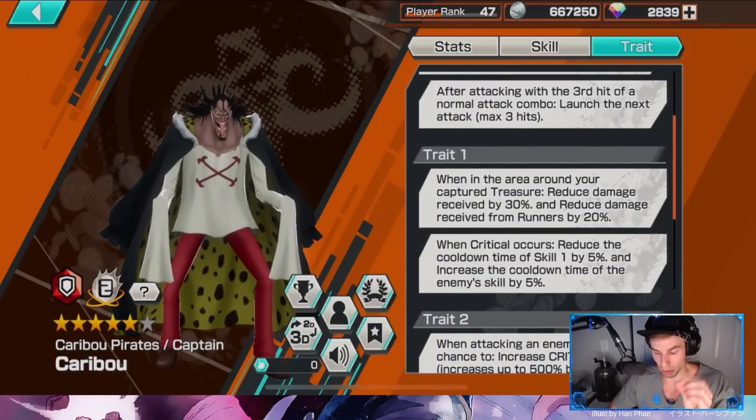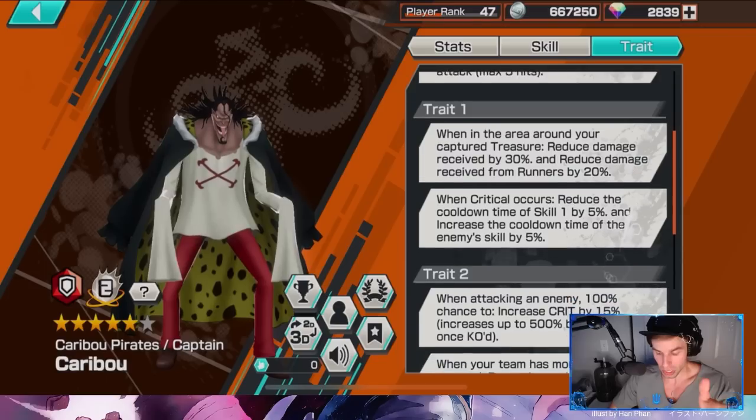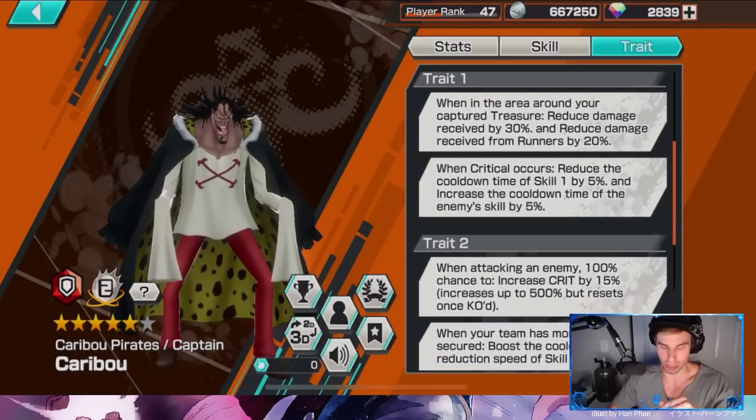When attacking with the third hit of your normal attack combo, launch the next three attacks. This one's kind of weird — I got to try this out in Battle 100. You press and just keep pressing, and as long as it hits an enemy it will continue to go, like a swamp move. Third basic attacks are hard to hit in general.